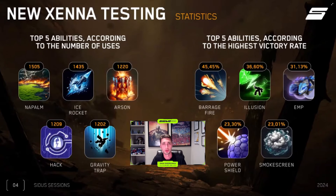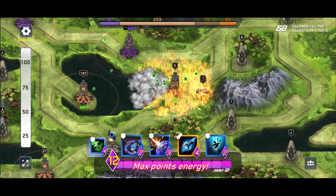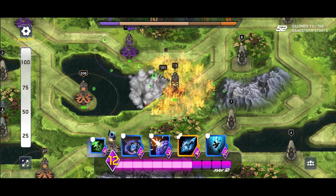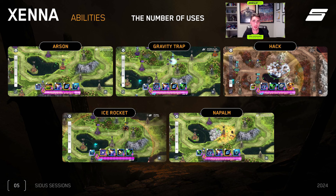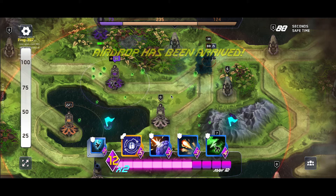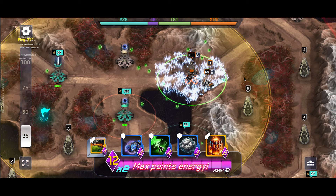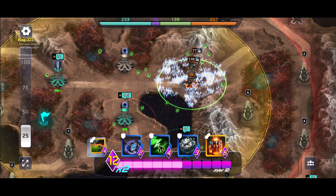We'll demonstrate the napalm skill — you can place it on a certain area and it burns all troops inside a tower, which affects another player's capacity to collect troops and attack. It's a very effective skill with an amazing visual effect. The ice rocket is another cool one with an effective impact on your ability to win. Hack is also commonly used by players during this alpha. These active skills are quite amazing and making a huge difference to Xena's gameplay.